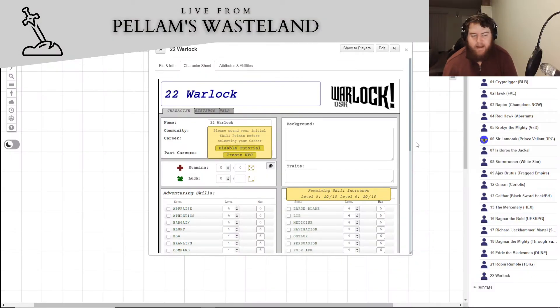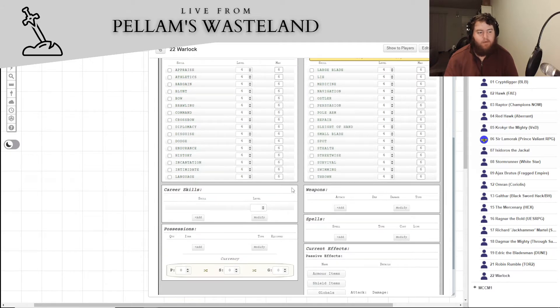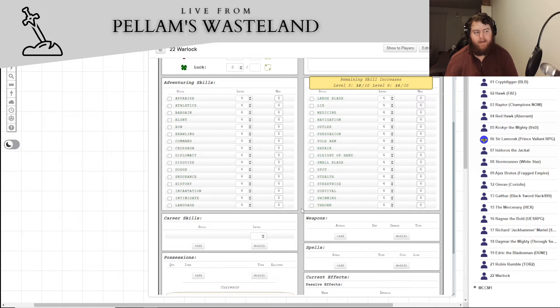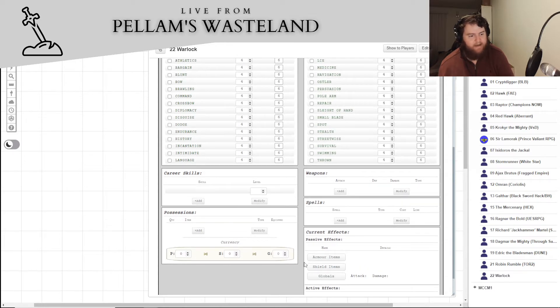I'm totally rambling, so let's go to Roll20 and take a look at the game. This is the Warlock character sheet, which I think is fairly new — I remember checking recently and not seeing it, though I may have missed it. You can see we have name, community, career, past careers, stamina and luck — similar to how Fighting Fantasy or Advanced Fighting Fantasy handles those — and all these different skills. We'll also get career skills, which are an average of a couple of main adventuring skills representing specialized use.